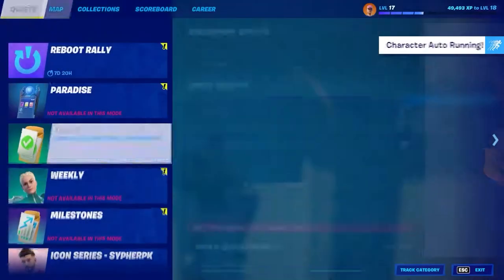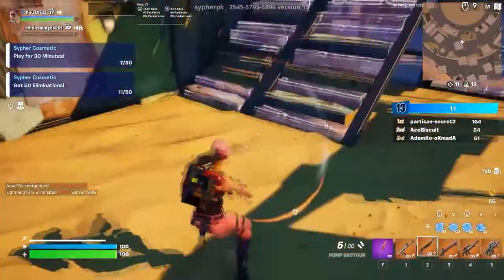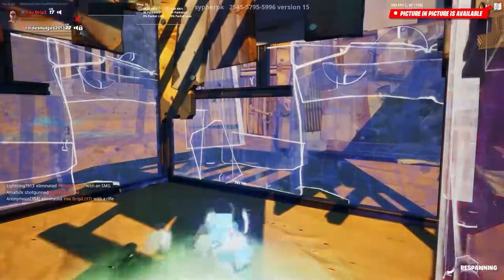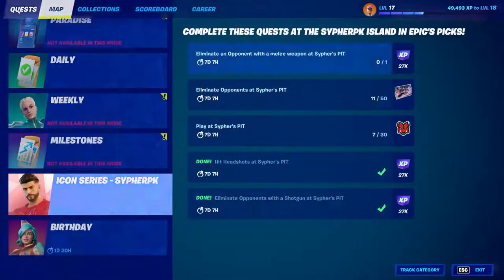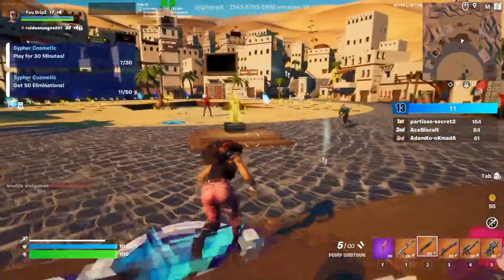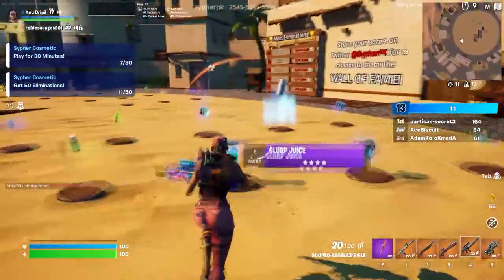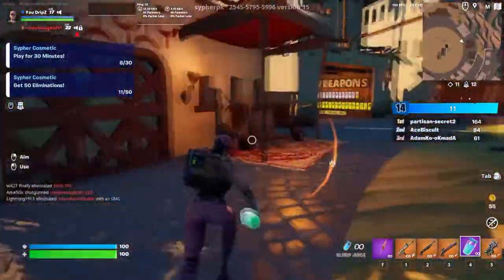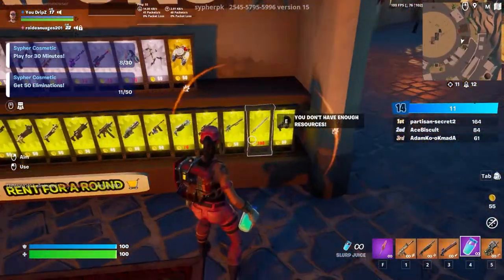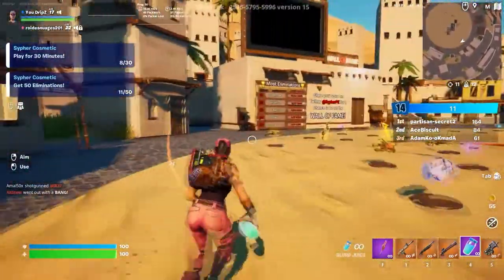Okay, what else do I need to do for the quests? I need melee weapons, so we need to find a melee weapon. Got destroyed there. I don't see any melee weapons at all - unless it's something you need to buy. What is that, 300 gold for a melee? It's gotta be something else - I wonder if the pickaxe counts.